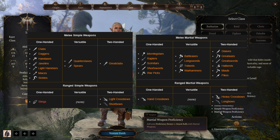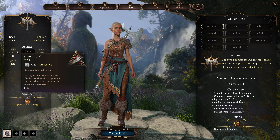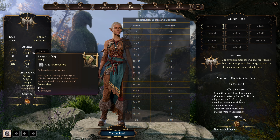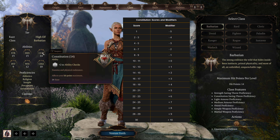Key ability scores for Barbarian are as follows: Strength for improved attack rolls and damage with melee weapons; Dexterity for higher initiative and armor class; and Constitution for more hit points as well as a higher armor class with the Unarmored Defense ability.